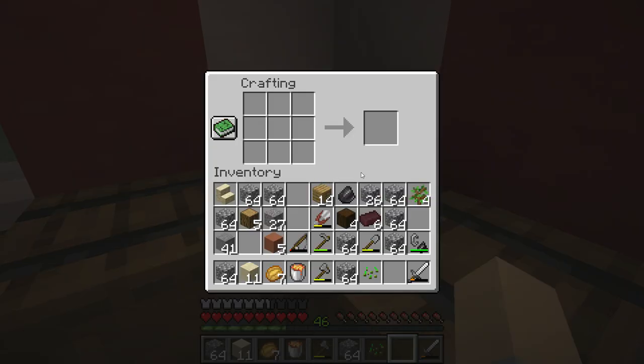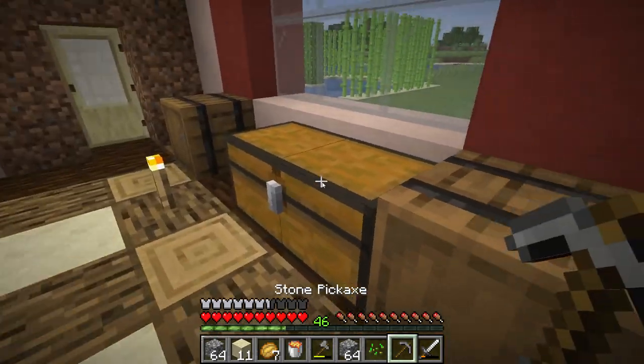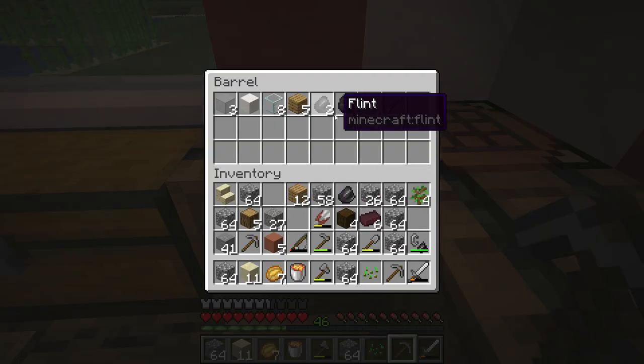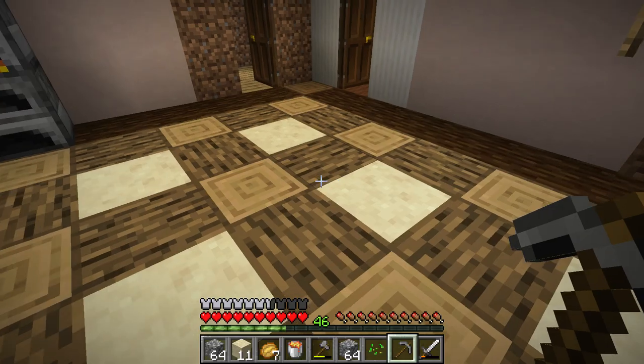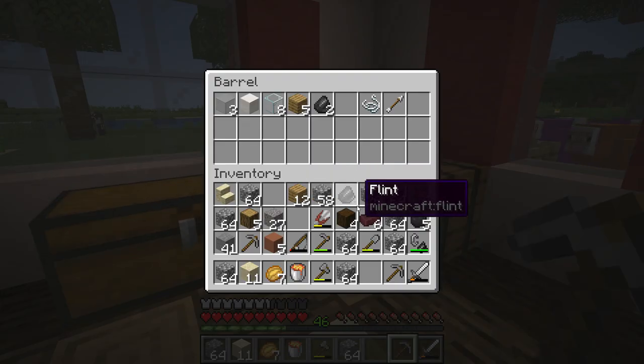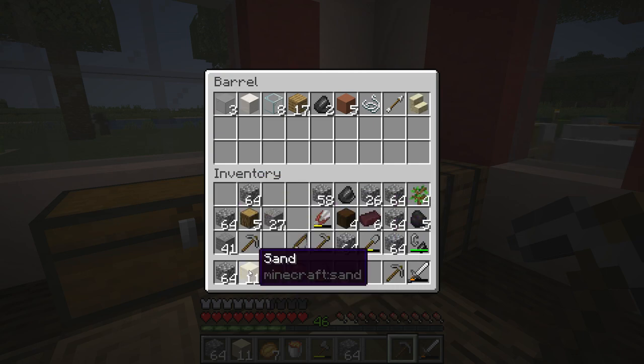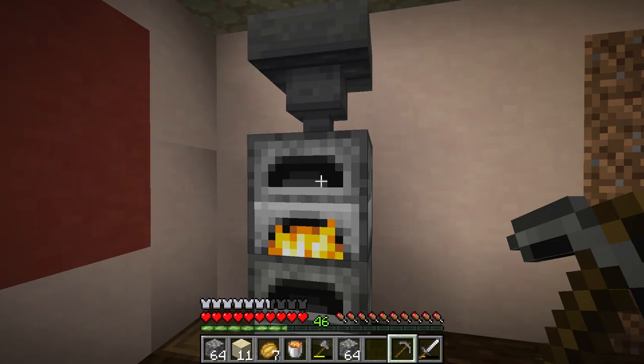So we're going to go into the stronghold. Let's grab some stuff. Do I have coal for torches? We'll bring that. And these stupid seeds that nobody cares about — we'll put those in there. Let's put that clay in there, that wood in there. Now look, I've got enough now to make two more blocks.